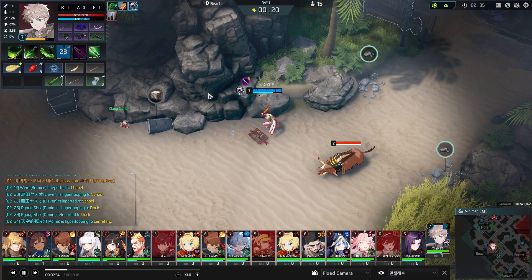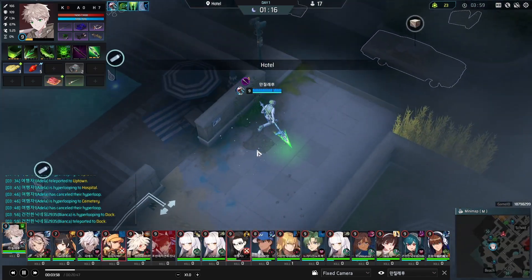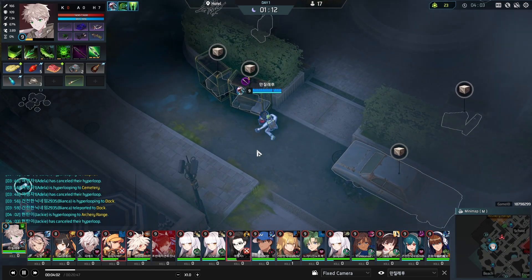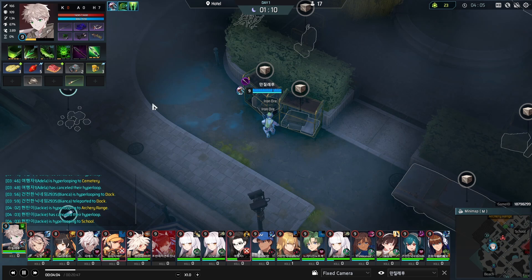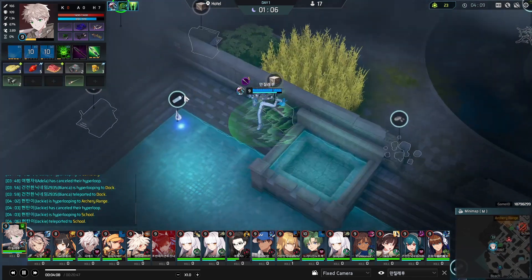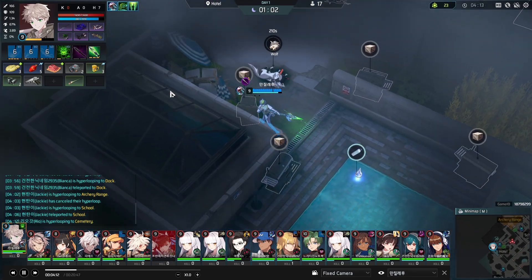During Night 1, you want to stay in Beach and farm all the animals here. Once you are done, head over to Hotel. Here, you want to grab 2 scrap metal, 1 iron ore, a pistol, and a knife. Combine the iron ore and scrap metal to make steel and combine that with your spear. Don't drop the extra steel — you will be using this to make Dragon Guandao and Lace Poseidon later on for weapon mastery.